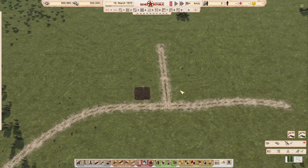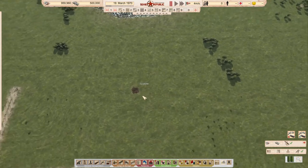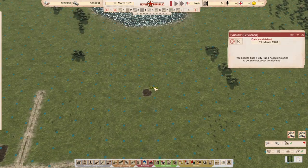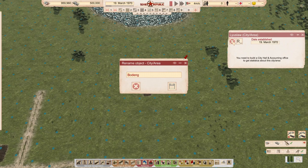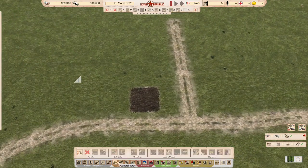The game starts creating its own automated names for cities. I like to use this little trick where I just place a little substation so it generates the name of the city, and then I delete the substation so it's at a convenient place.